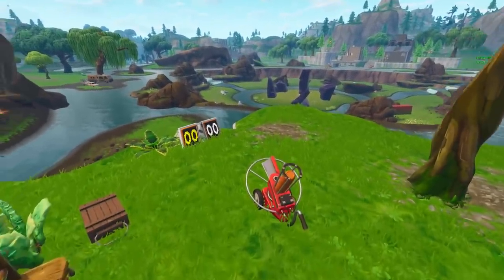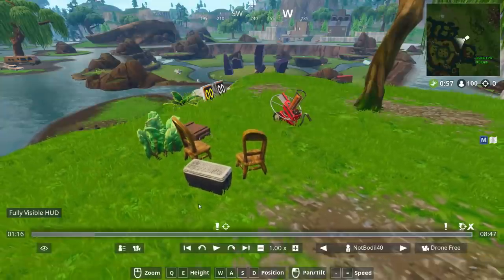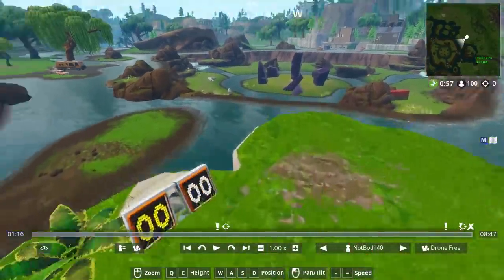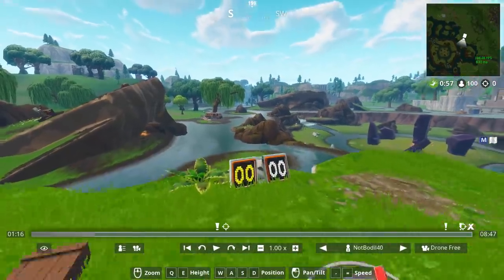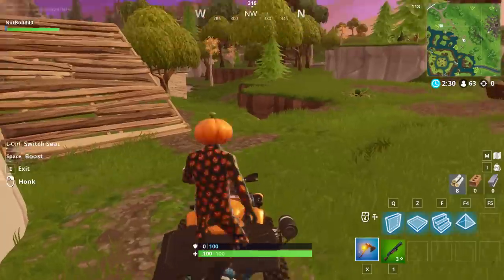The last clay pigeon shooter location — and probably the easiest to find — is next to Leaky Lake, or Loot Lake. It's right on top of the lake in the new named area. Really easy to get to, so you can just drop in and complete this one simply.